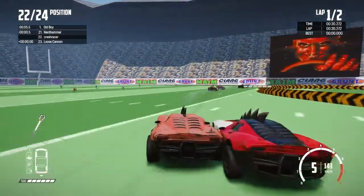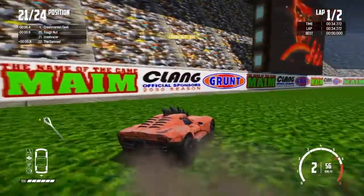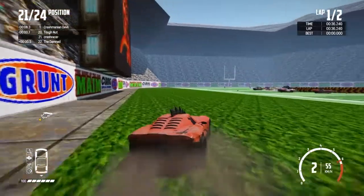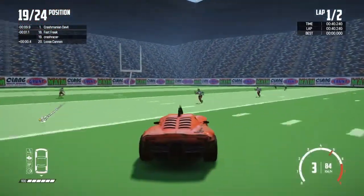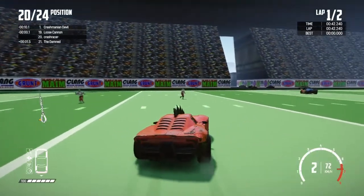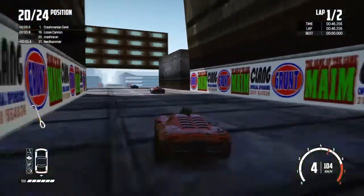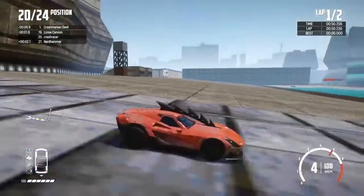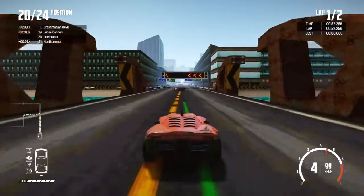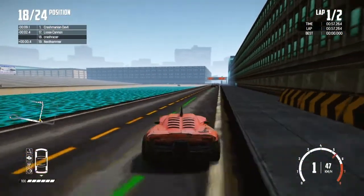Here we come into the stadium — it's an American football field. All the zombies are dressed up in American football gear with their shoulder pads and their helmets. We're in a bit of a loop here. This is obviously a racetrack that's been set up especially for Wreckfest, because I'm pretty sure this wasn't part of the main race. We used to go down the left-hand side here, I remember now.